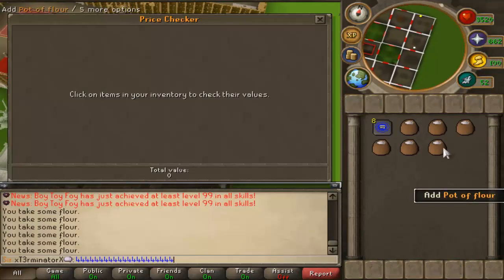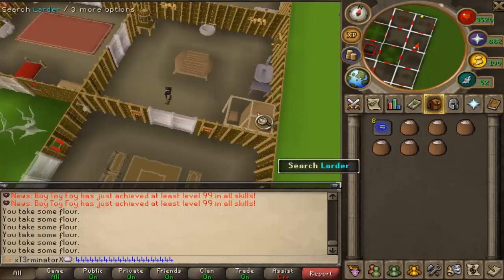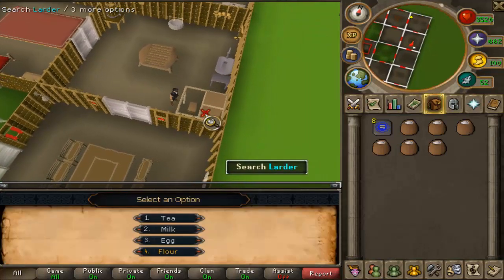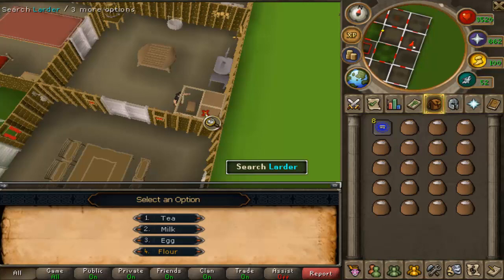The reason you want to do this is because pots of flour are worth 99 GP each, as of January 8th, 2013. For lower levels that can be a very good amount of money per hour, and for those of you who maybe just lost bank staking or something, this can be a nice fast and easy way to get your money back.